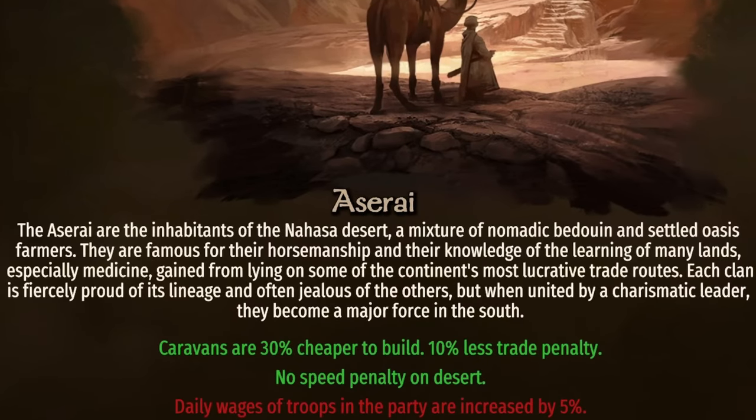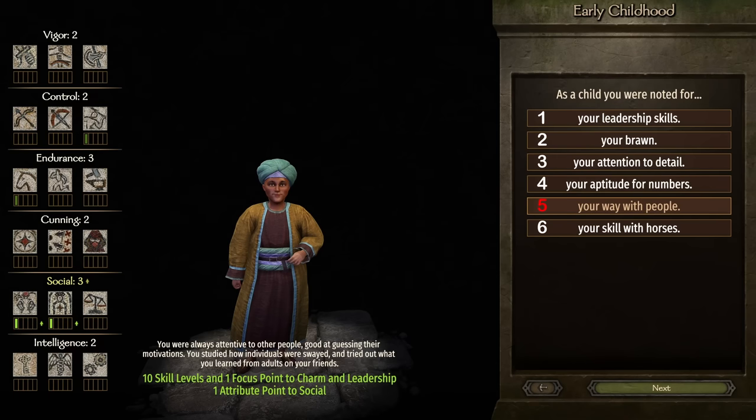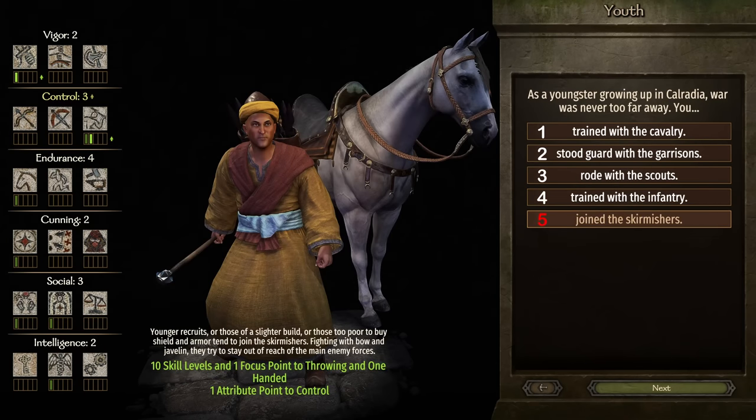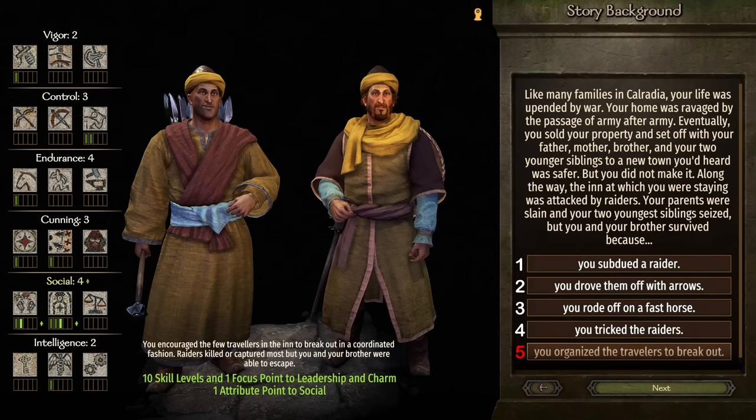I'll be using Aserai as the demonstration, but we'll cover which picks to make for all six cultures at the end of the section. For each stage, we want to pick options that put focus points and attribute points within the final build so as not to waste any points. We take option 1 for family, option 5 for early childhood, option 4 for adolescence, option 5 for youth, option 2 for young adult, and option 5 for story background.